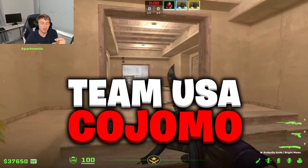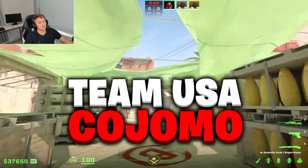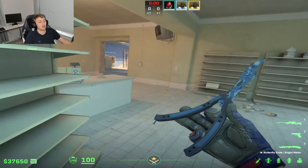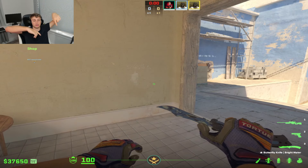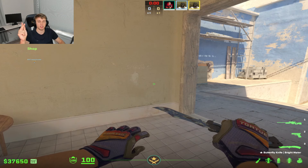To recap: use smokes to push the AWPer off and go to the site they're not on; use flashes to blind the AWPer; double or triple peek to trade them out; play headshot angles; force the AWPer onto retake; and kill the AWPer from behind when they're saving. All of this keeps the AWPer's money low so they can't afford the AWP or don't have utility and armor to go with it. That's how you win these games — it's not rocket science, just playing Counter-Strike to the most basic standards.